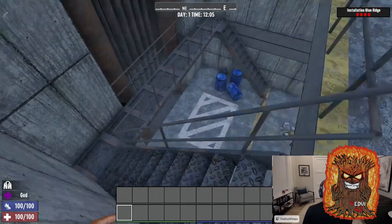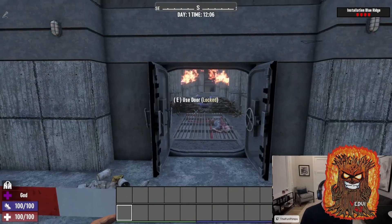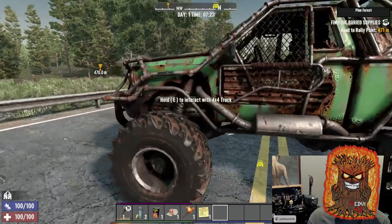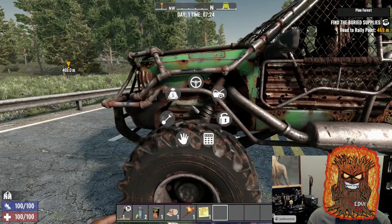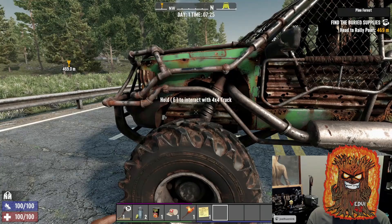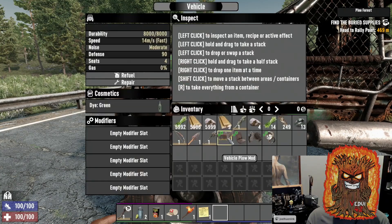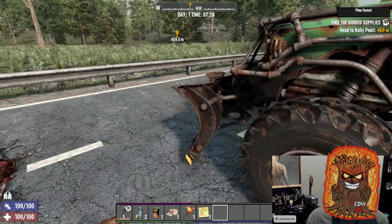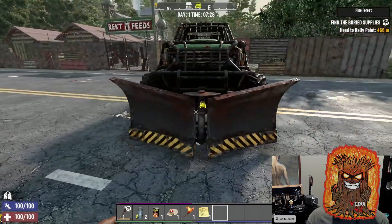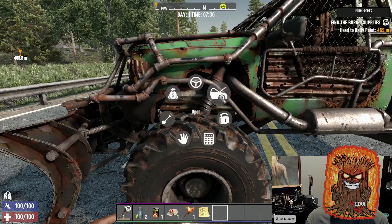A bunch of new voiceovers have been added to the game, exceeding 1,200 files custom made for each trader. New vehicle models and mod tweaks include visual updates when adding mods. The 4x4 has a front plow that takes less damage when you run over things. The minibike model has been updated, explosions have been improved visually, and there's a new motorcycle model. The new dew collector has expandable mods that can be obtained at traders.